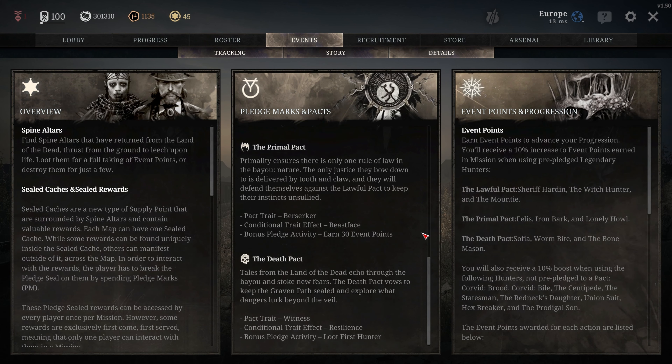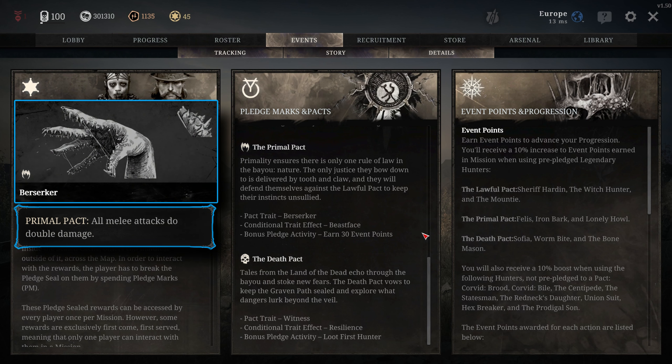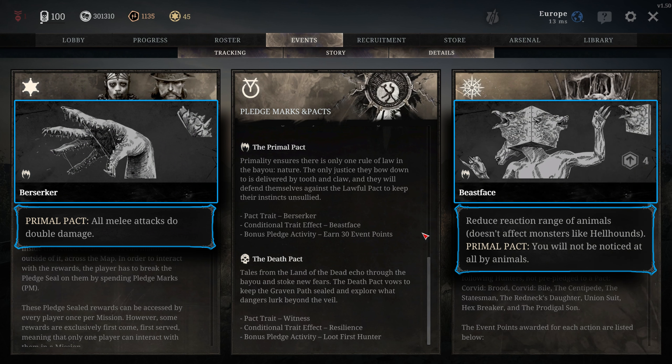The second pact is primal. When you pledge you get the trait berserker, which doubles the damage of all your melee attacks. The modified trait for the primal pact is beast face, which makes you completely unnoticeable by animals. For this pact you earn a bonus mark when you get your first 30 event points.